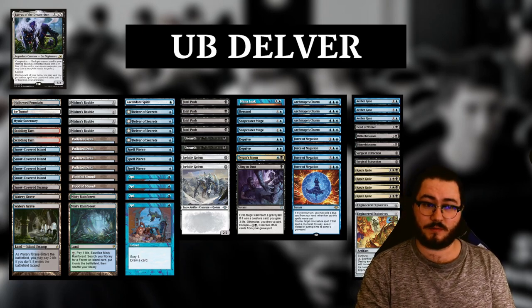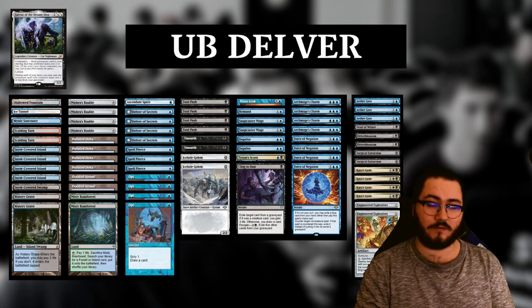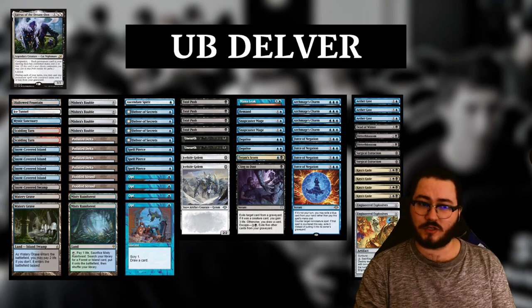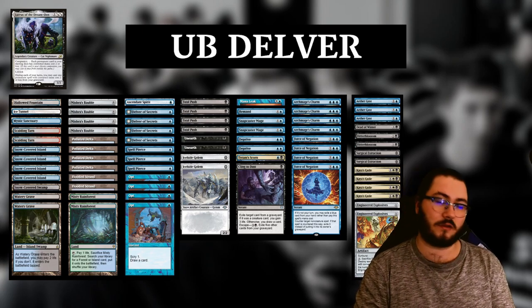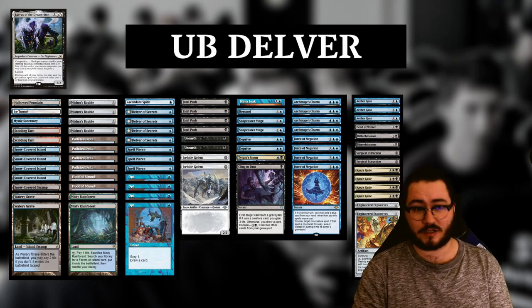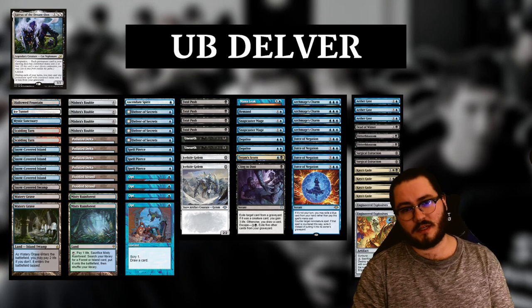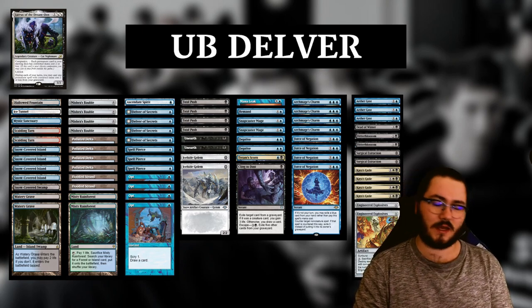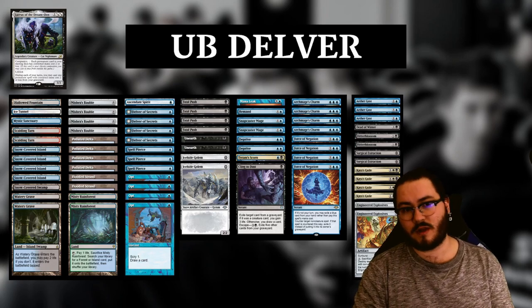Another card worth discussing is Spell Pierce — it's really, really good right now. With a lot of Valki decks coming around, Spell Pierce can answer most of their stuff for one mana, which is insane. It's another reason for Golems, because Spell Pierce is a much better card when you have pressure on the table. In a more control-ish version of Delver I could imagine playing only four Delvers as one-drops, but with three Spell Pierces in this deck you really need a one-drop in many matchups — hence the Golems and the one Ascendant Spirit, which is worse than Golem on turn one but nice as a mana sink in the later stages.